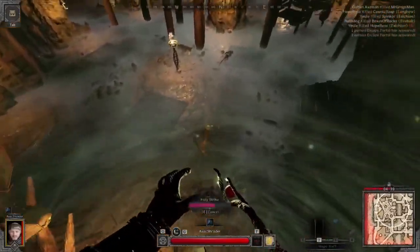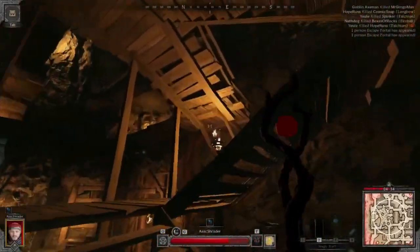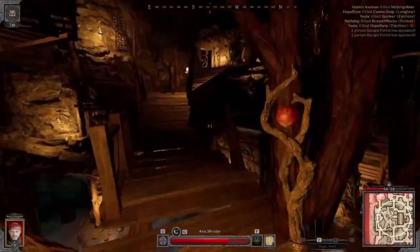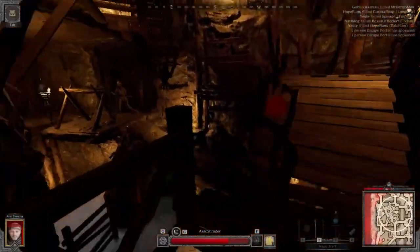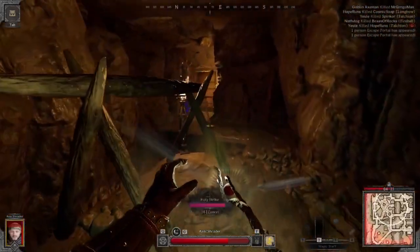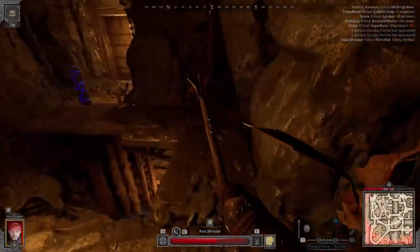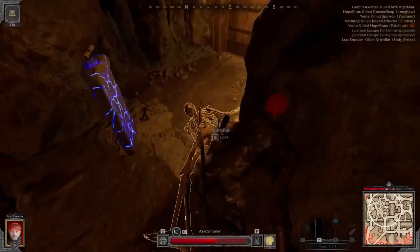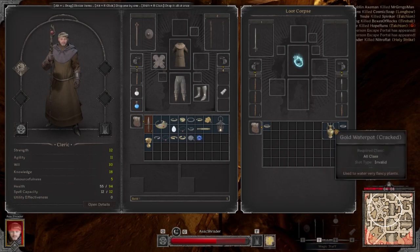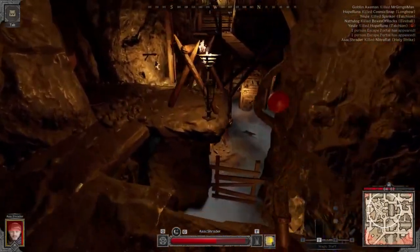He tried to go invisible right there — I tried to holy strike him. That bat actually griefed me, it jumped right in front of me. This guy's going for the portal for some reason; I'm not sure what he thought was gonna happen. Just hit him with the Holy Strike — good night little buddy. Go to sleep, naked skeleton rogue. He actually had some goodies for us, so that's pretty cool.